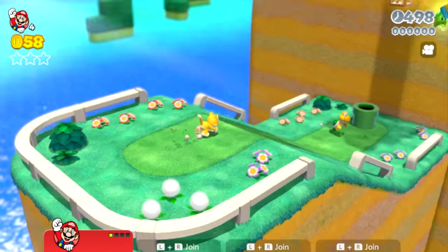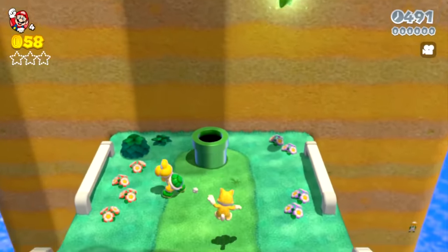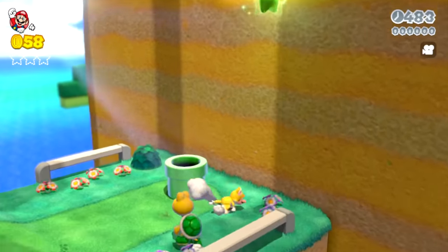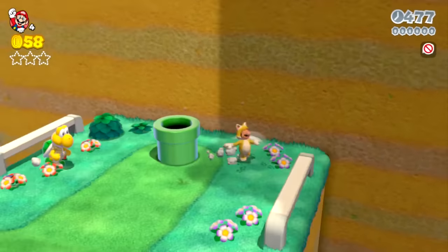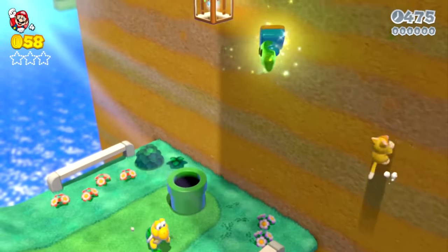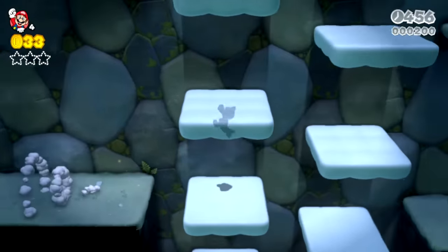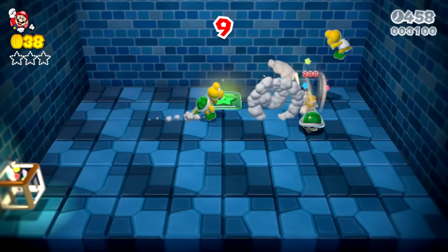Right at the start of Koopa Troopa Cave, it looks like you can see a green star, a stamp, and a warp box all right there in front of you. But it's completely surrounded by invisible walls and invisible ceilings, and there's no way to get at it from any angle, so we have to continue into the level. The green star that's normally on these cloud platforms isn't here, and if you head into the mystery box, you'll notice that there's a warp box inside here too.